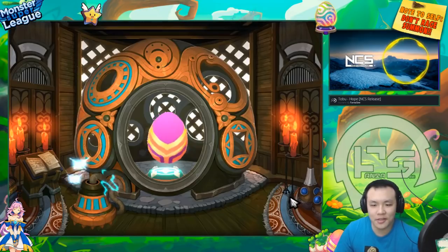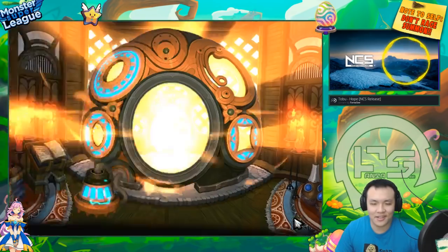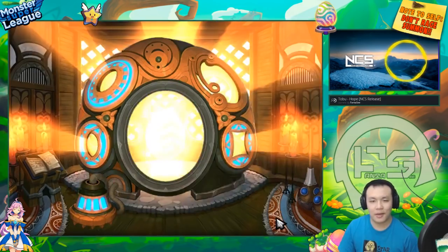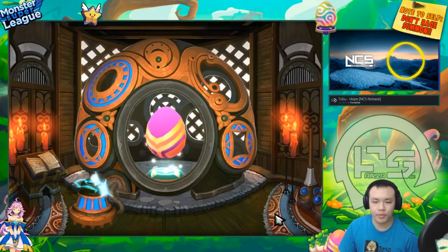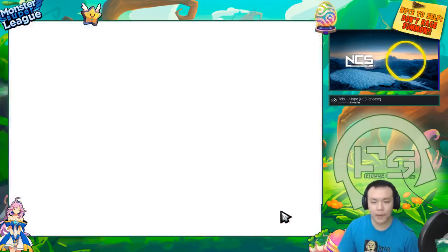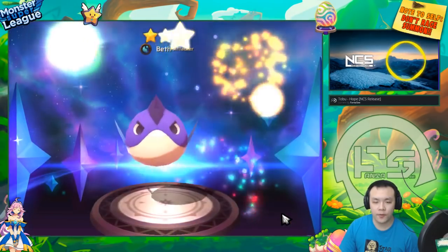Summoning these used to feel a lot more exciting, but once you have almost everything and you're only looking for the best of the best, you're literally summoning just to try to get a nat five. A lot of these nat fours are going to be used for rebirth fest. I'm also getting birdies and fibians to raise some of my other monsters — I need a lot of birdies because I have a few light birdies I want to raise.